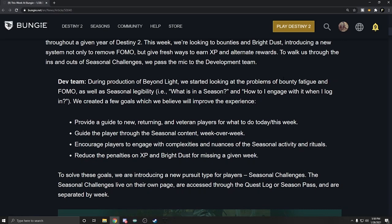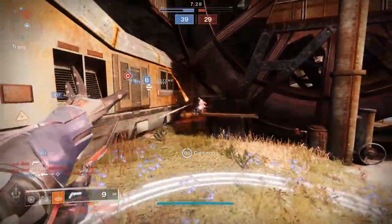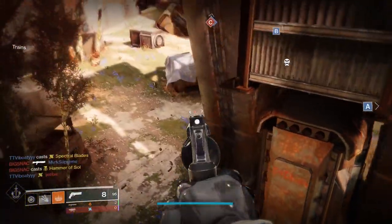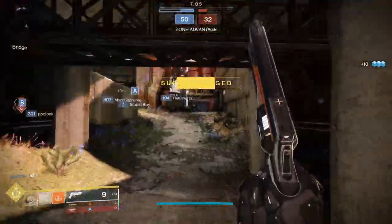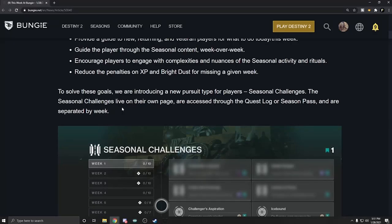During production of Beyond Light, we started looking at the problems of bounty fatigue and FOMO, as well as seasonal legibility — i.e., what is in a season and how do I engage with it when I log in. We created a few goals: provide a guide for new, returning, and veteran players for what to do today or this week; guide the player through seasonal content week over week; encourage players to engage with complexities of the seasonal activity and rituals; reduce the penalties on XP and bright dust for missing a given week. To solve these goals, we are introducing a new pursuit type: seasonal challenges. Seasonal challenges live on their own page, accessed through the quest log or season pass, and are separated by week.